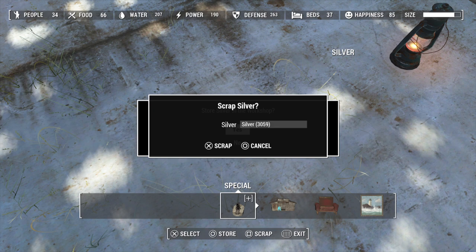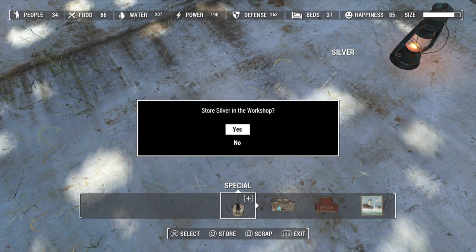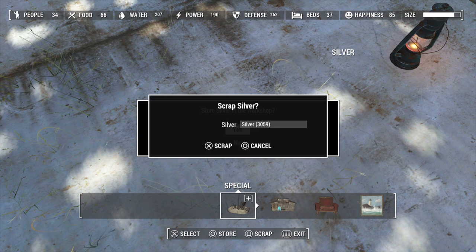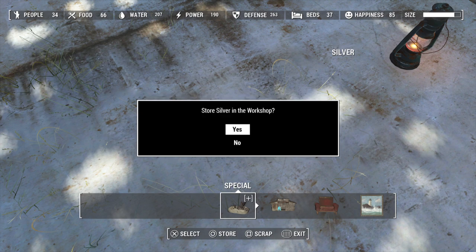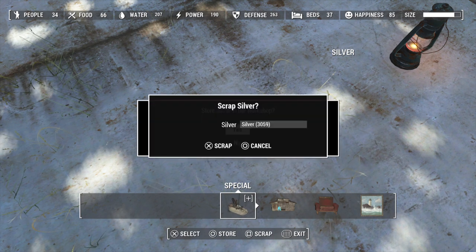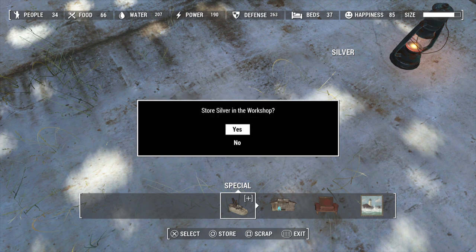So if you see this, then you've done it correctly. You want to hit scrap and then store at the same time. You want to hold the store button, because if you let go, the first prompt will disappear, and we don't want the first prompt to disappear. So I'm holding the store button, and now I'm going to scrap the item — I'm going to hit X. And now I can let go of the store button.